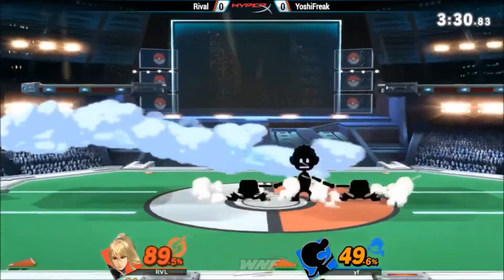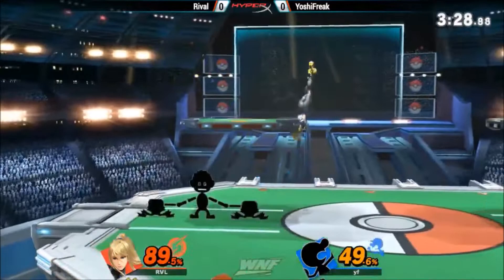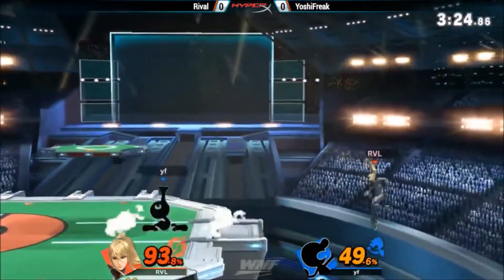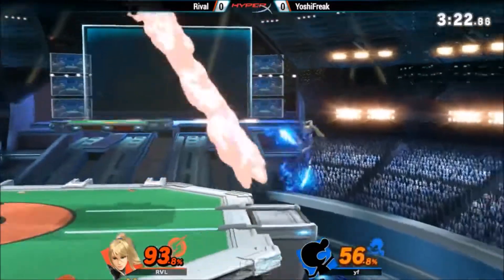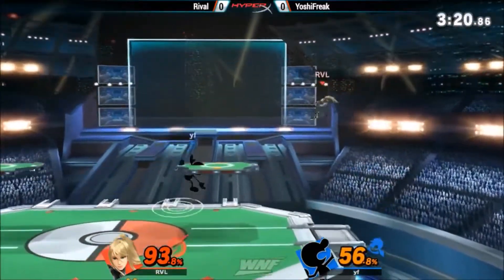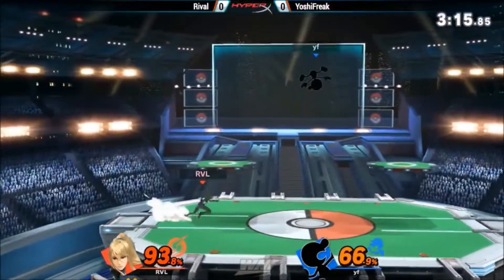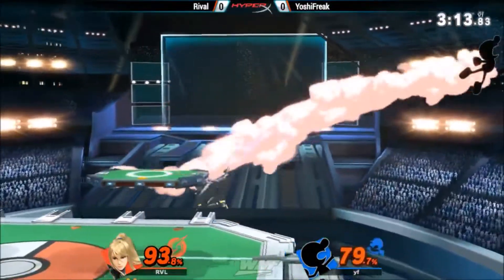Preferably maybe up B with Zero Suit. I believe now since you don't have to jump-cancel moves like up B, they're even better out of shield. Exactly — and that helps a lot of people like me who don't use tap jump. I love that they added that because it helps me a lot. I used to claw my fingers.